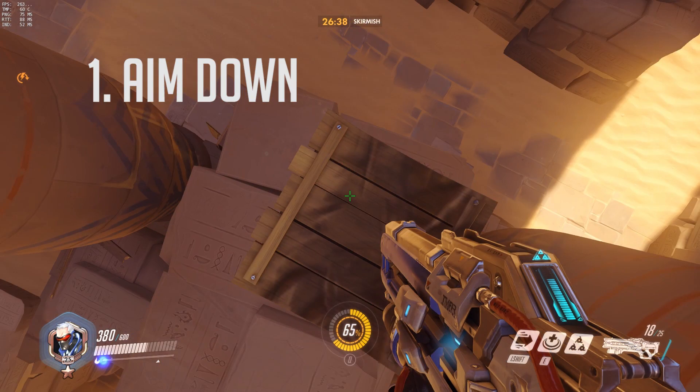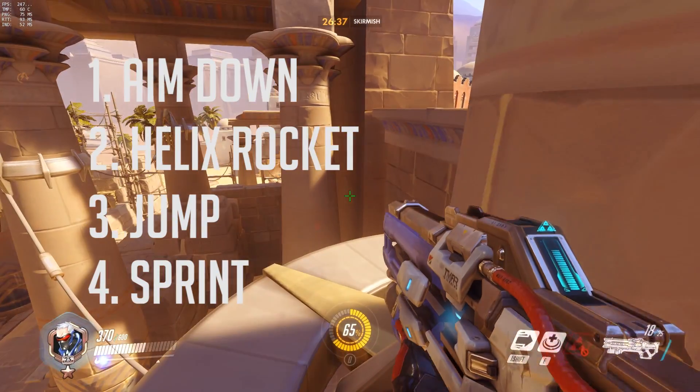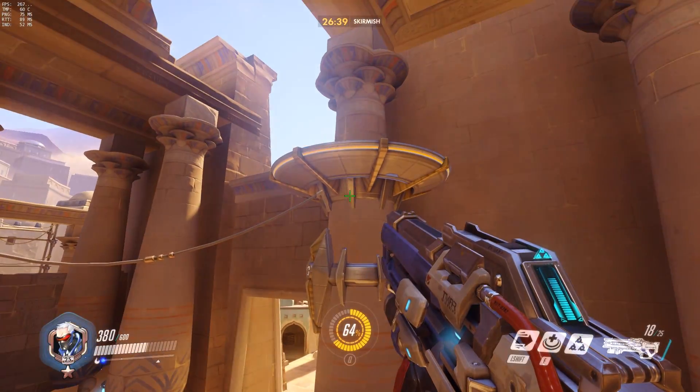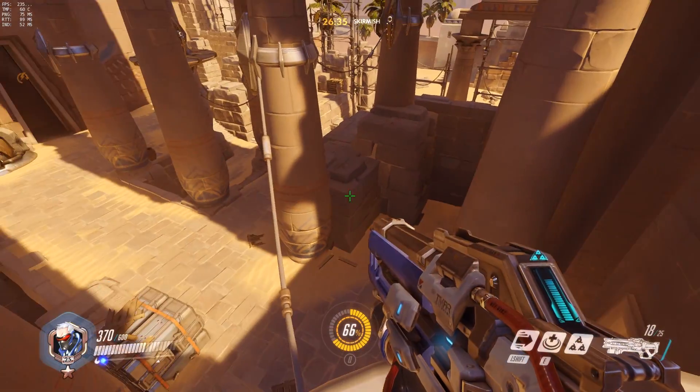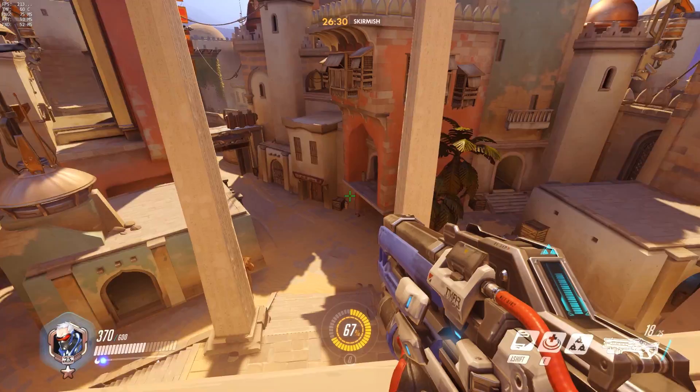The first part, Aim Down, means essentially point your gun at your feet to prepare for the Helix Rocket. Using Helix Rocket next will cause splash damage to occur, then jumping only milliseconds after will launch Soldier into the air. It's worth noting that using Sprint in midair will let Soldier reach higher horizontal and vertical distances — more so horizontal than vertical.